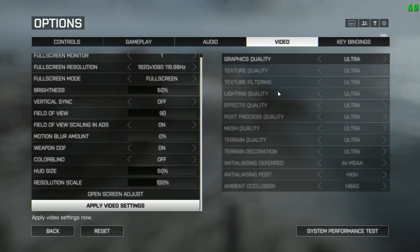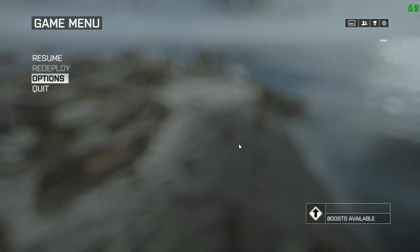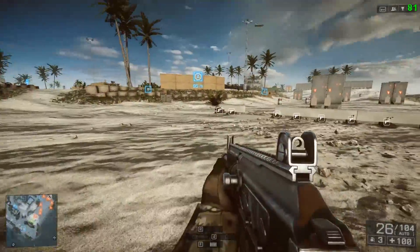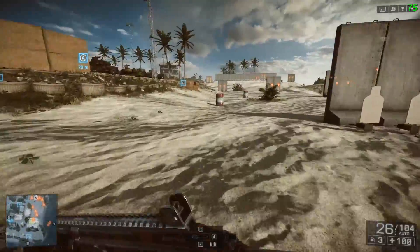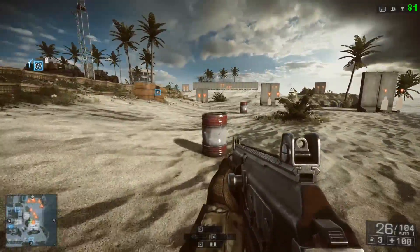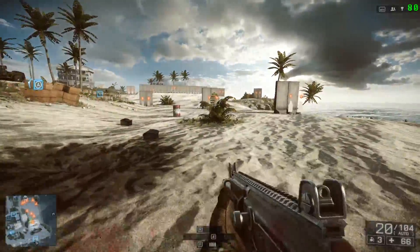So here we are in Battlefield 4 on the video settings screen — I'm on ultra at 1080p, 100% resolution scale, essentially everything maxed. This is totally default, raw, single GTX 770 4GB. Getting around 80 frames per second if I'm lucky, but when there's an explosion or major animation on screen, I lose a lot of frames per second — dropped down to like 50 right there, so huge variation.